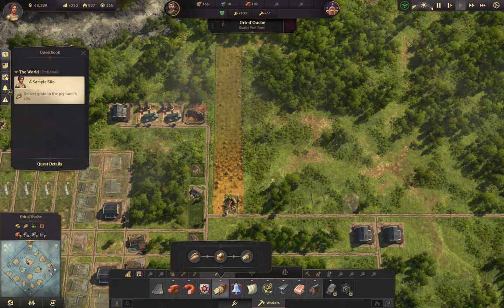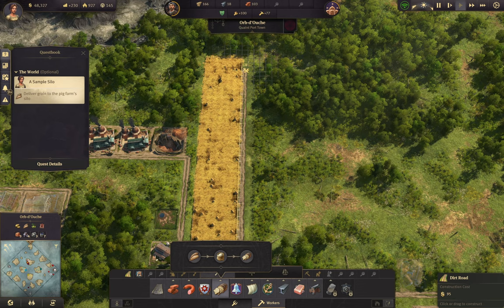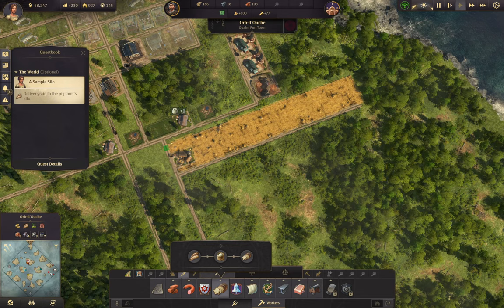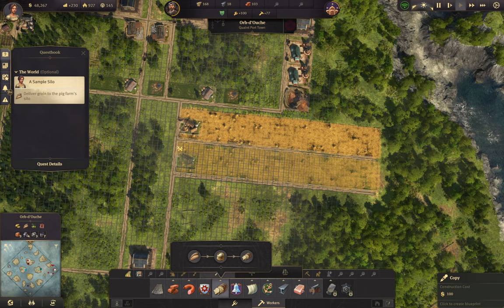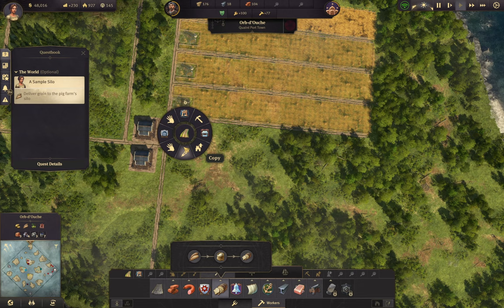Okay so you can go ahead and open up your grain field. It should be... what was it, 228? Yes - 216 plus 12. I'm hoping it's 216, I think it is, but I'm not 100%. And then I think this just makes it look nice to put these roads like this. Symmetry - I like symmetry.